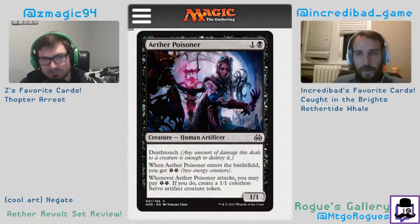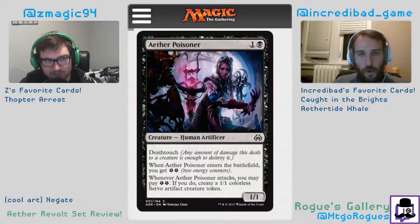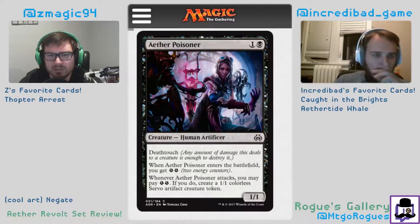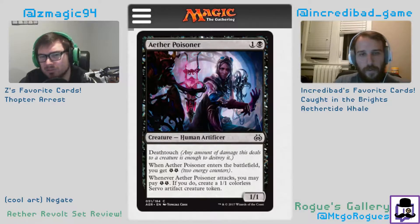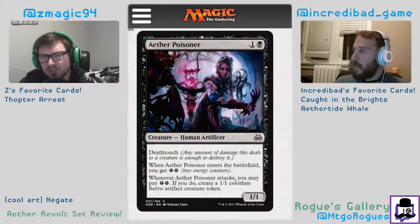Our first card is Aether Poisoner — a two-mana creature with death touch, another one of the aether cycle. You get two energy whenever Aether Poisoner attacks; you may pay two energy to create a 1/1 colorless servo artifact token. Death touch is super relevant — it trades with anything. The problem is you have to attack to get the servo token, and this isn't the card you want to be attacking with. It's a card you want to be blocking with.